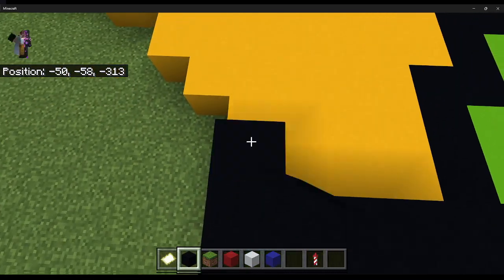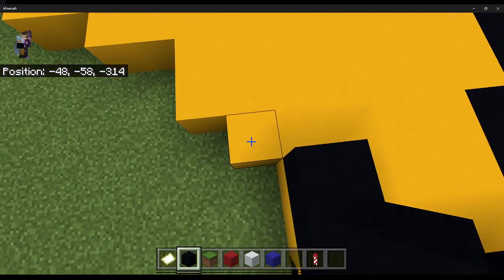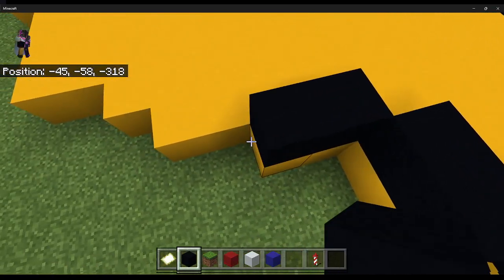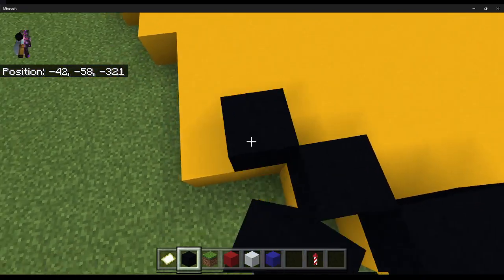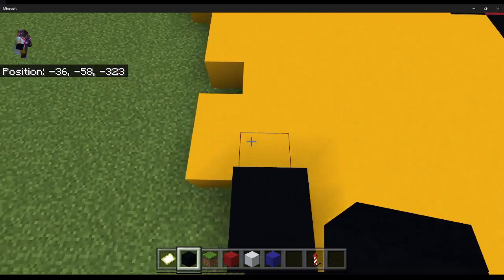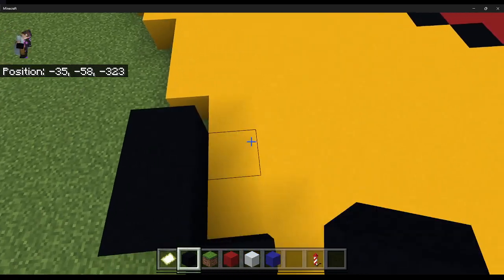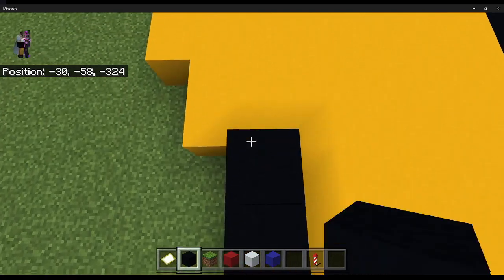Then coming up from here, you're gonna do a 1, 2, go up like that. You're gonna do a diagonal 1, then go up 2, and go over 2, and do another 2, up 1, another 2. And from this 2 you're gonna have a 3 like that, and then you're gonna do a 1, 2. Then going from here you're gonna do a 1, 2, and then over here 1, 2, 3, just like that.